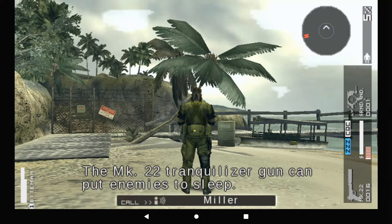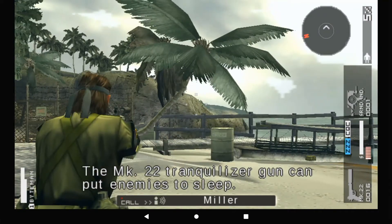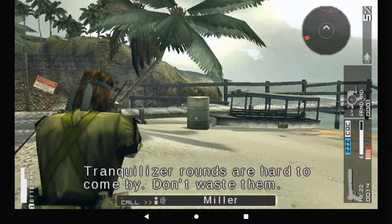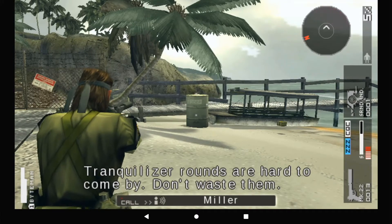The Mark-22 tranquilizer gun can put enemies to sleep. The closer to the head you hit, the more effective it is. Tranquilizer rounds are hard to come by — don't waste them.